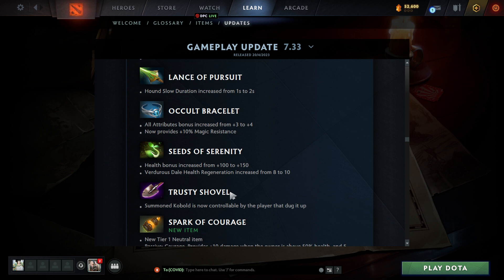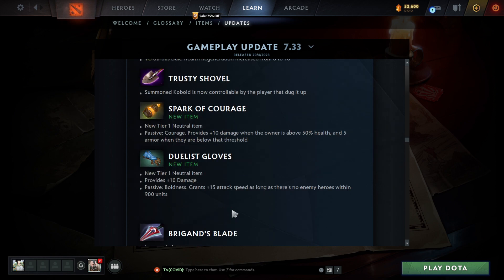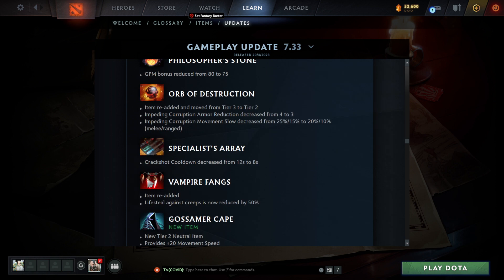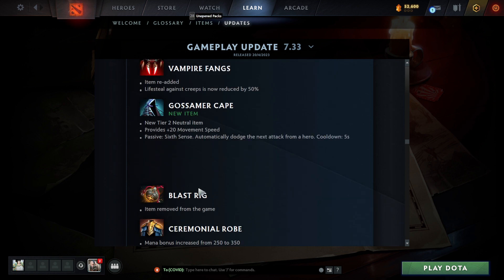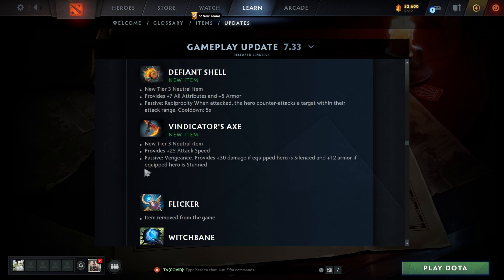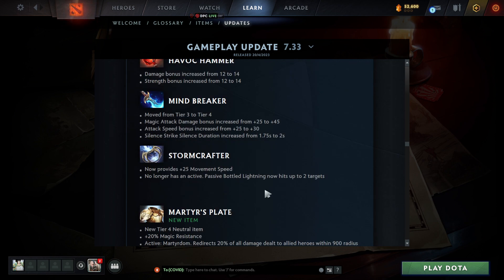Neutral item updates: some items cycled out. You can now control the Kobold from Trusty Shovel — that's kind of cool. Nether Shawl was removed — it was just really good. Vampire Fangs re-added, but the lifesteal was reduced by 50% — they add it back but nerf it. Blast Rig removed — pretty boring item anyway. Flicker removed. Some items kept. Overall these new neutral items are much more interesting than the old ones.